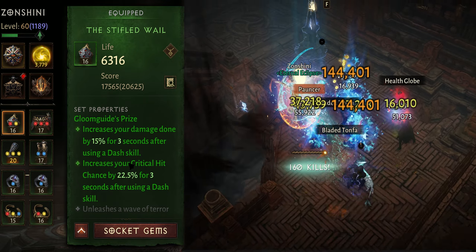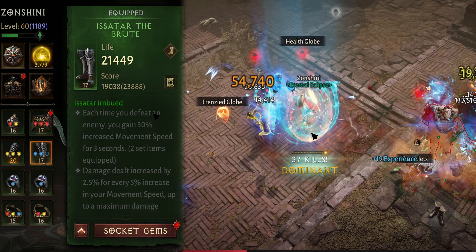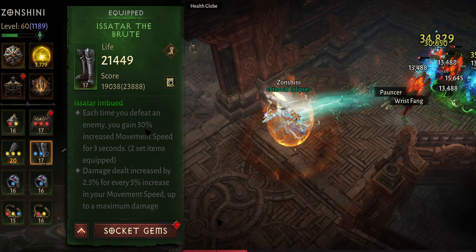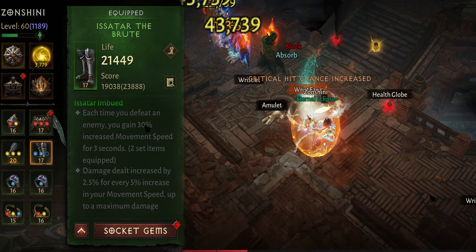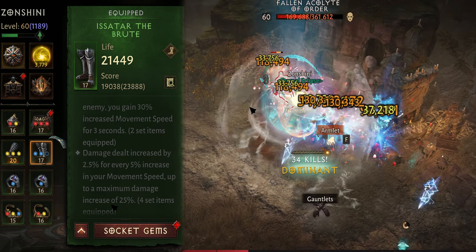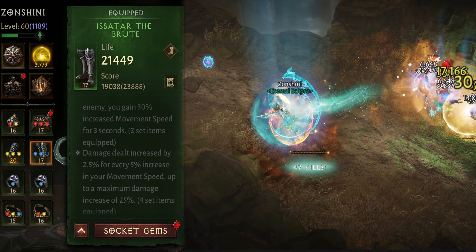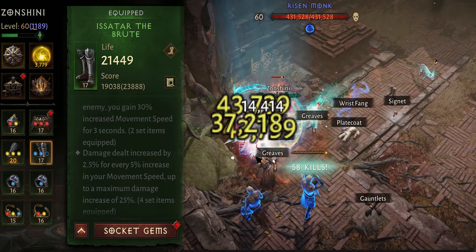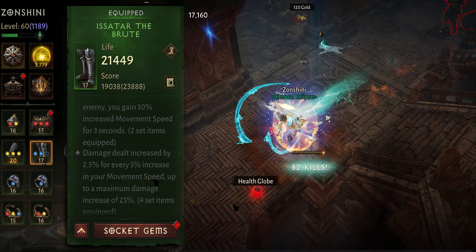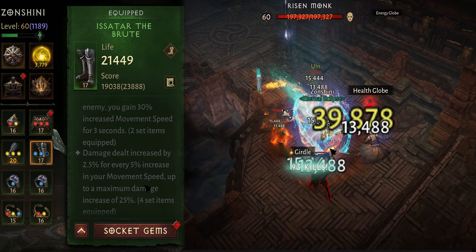You have another option if you don't like the inconsistency of Gloomkuid Price: you can switch to four pieces of Isatar. The first two pieces give 30% movement speed on kill, but that's unusable here since we already have 40% movement speed. However, the four-piece gives a 25% damage increase, which is always up — more consistent than Gloomkuid Price, though Gloomkuid Price averages slightly higher DPS. You can choose whichever you prefer.